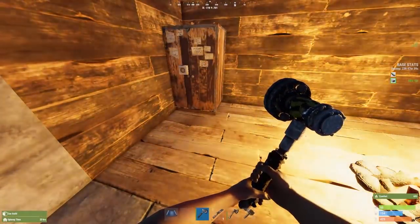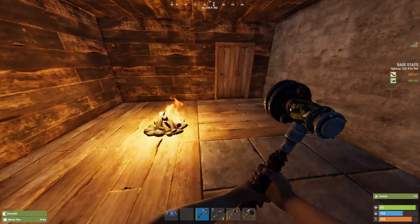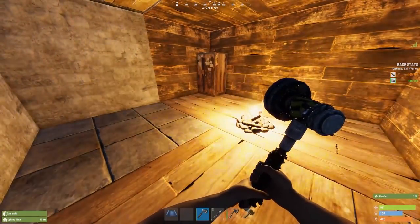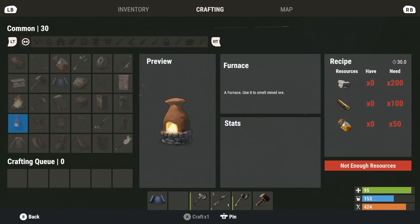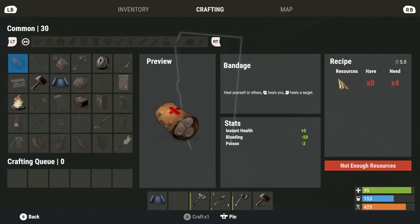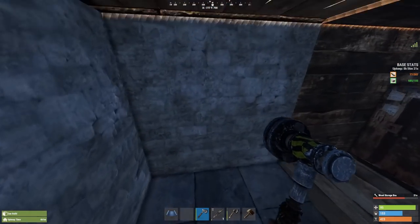Finally, craft some boxes to store your loot. The other things I need to really get started are a small furnace and a sleeping bag — always keep a sleeping bag inside your base. Furnaces are important early on to smelt metal ore and sulfur ore. To make a small furnace you need 200 stone, 100 wood, and 50 low-grade fuel. To craft low-grade fuel you need 3 animal fat and 1 cloth, which makes about 4 low-grade. You get animal fat from animals.